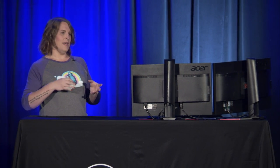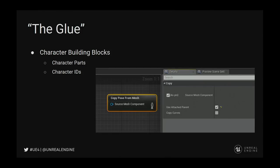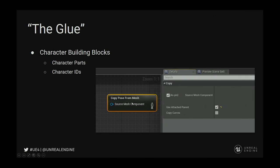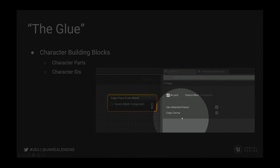This talk is broken into two sections. One is about character parts and how we glue the characters together. The second is the fun stuff — how we do dynamics, how we set up all the dangly bits on our characters, and some common nodes we use on a daily basis. I want to highlight this node called the Copy Pose from Mesh. This is on almost every one of our character parts in an Anim Blueprint. It replaces the master-slave relationship and allows us to have animation running on that particular character part — think of the Outlander gauntlet. Two key settings: Use Attached Parent and Copy Curves.